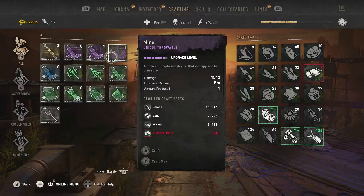The main resources you're looking for are scrap, cans, wiring, and electric parts. The electric parts are kind of difficult to come by, but there are a few locations where you can get a decent amount. The scrap is real easy.